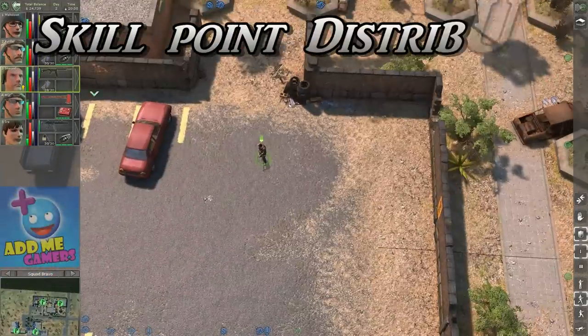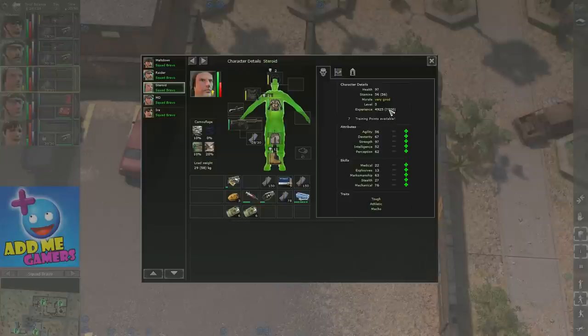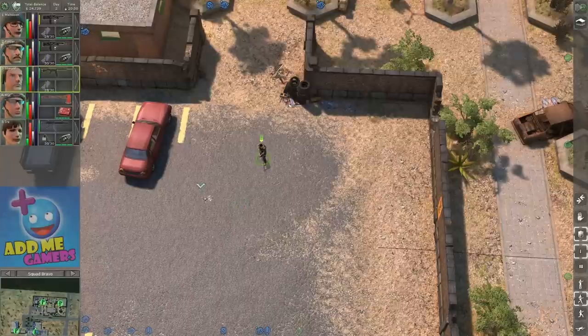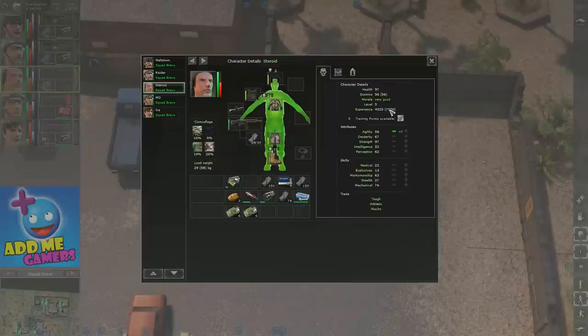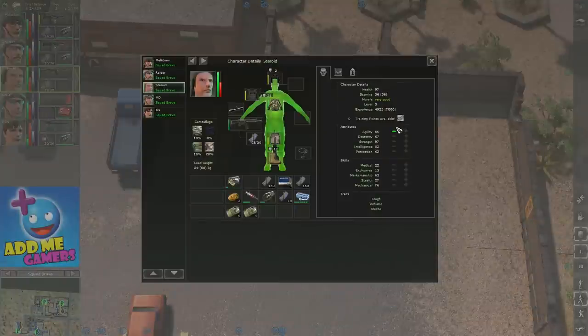Regarding skill point distribution: open your mercenary's page and you'll see the experience section. For example, it shows 4,925 out of 7,000 — once you reach 7,000, the mercenary levels up. When a mercenary levels up, you'll see plus signs on all attributes and skills. Pay attention: you have to confirm the skill choice once you place it. If you level up agility but don't confirm it with a tick and just close the screen, the skill points won't actually be added even though the notification disappears. Always confirm after placing skill points.